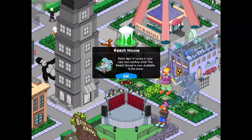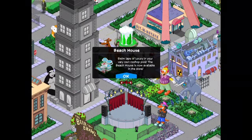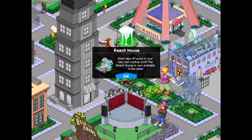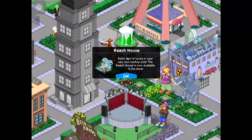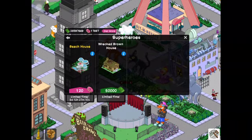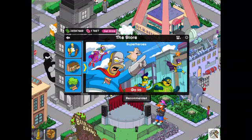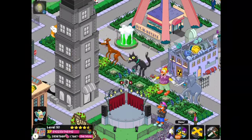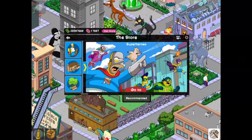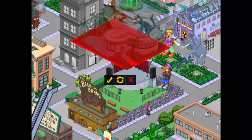Hey guys, what's up, it's Nuclear Videos HD and I'm here with the final installment to the superhero update for the Simpsons Tapped Out. As you guys can see, the beach house has come out today - swim laps of luxury in your very own rooftop pool. The beach house is now available in the store for 120 donuts and is available for six days. I'm pretty sure the update is extremely close to coming to an end.